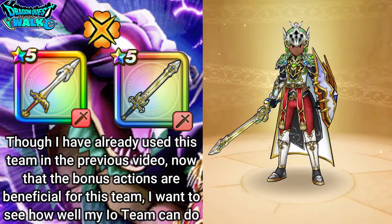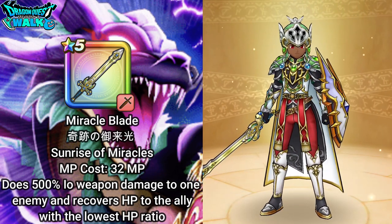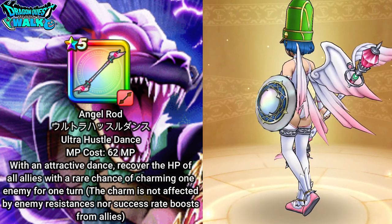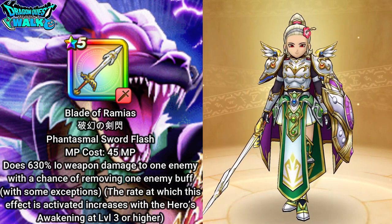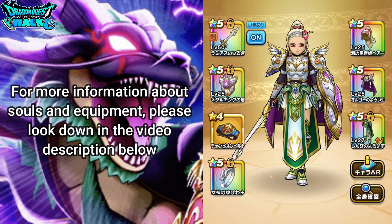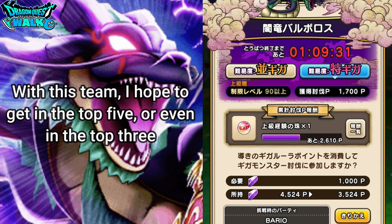My Guardian Angel has the Miracle Blade, which does damage and heals my character to keep the team alive. My High Priest has the Angel Rod for healing, and will also use Blade Dance to give everyone additional attack power. My two Demon Swordsmen have the Blade of Ramios, which has Phantasmal Sword Flash for very good damage. If you want to know more about this team, check the video description. I'm hoping to get in the top 5, possibly top 3.